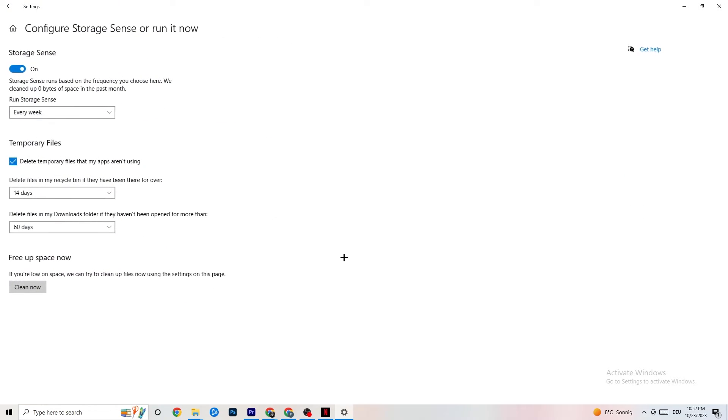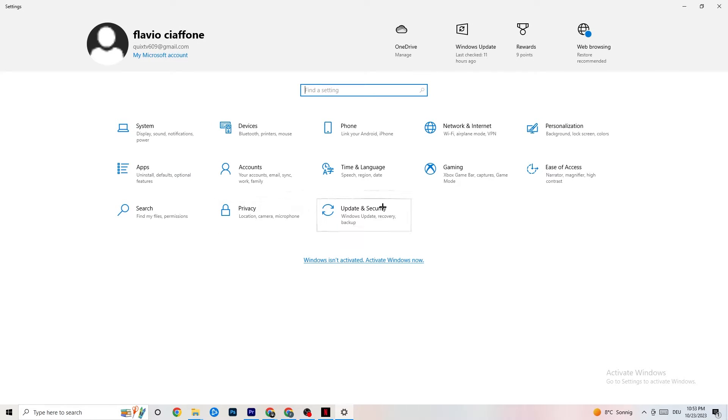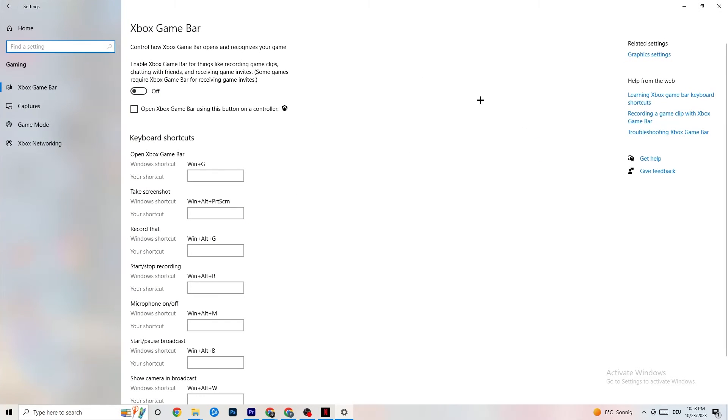Go to Storage and click on the highlighted text that says 'Configure Storage Sense, run it now.' Copy these settings: run Storage Sense every week, delete temporary files that apps aren't using after 14 days and 60 days respectively. Click 'Clean now' — this will delete temporary files your apps aren't using, freeing up storage.